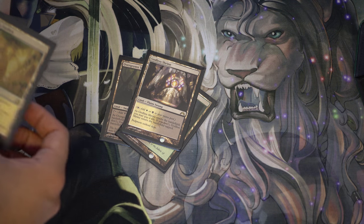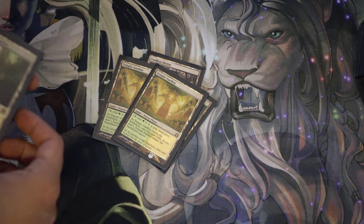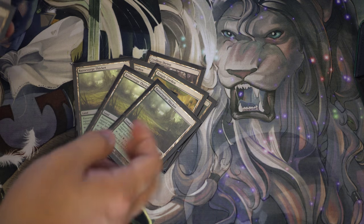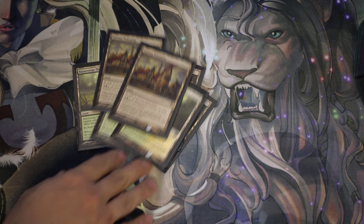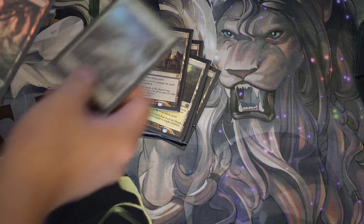For the land base we have two Overgrown Tombs, one Godless Shrine, two Temple Gardens — five very good Shocklands. Three Razorverge Thickets, and Gavony Township, which is also extremely important in this type of deck.